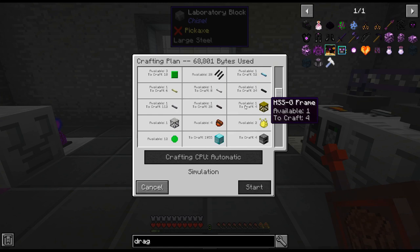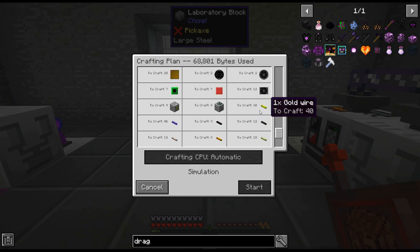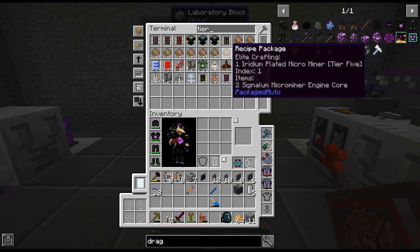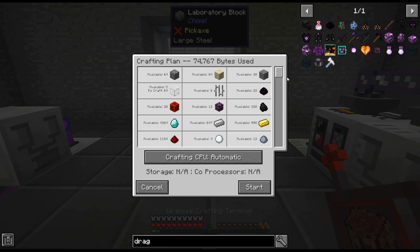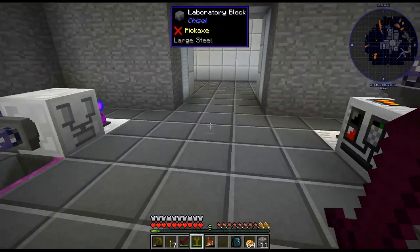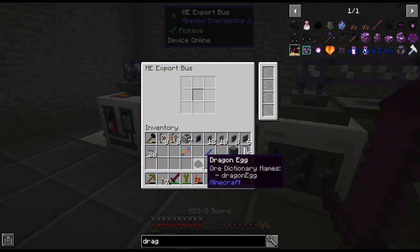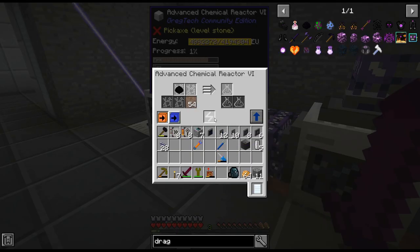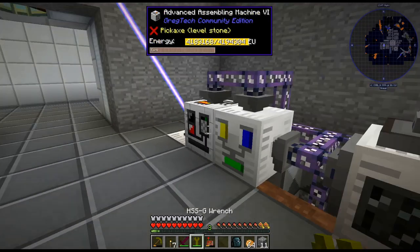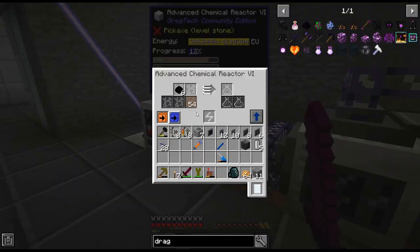This one actually does not use those wetware. Technically this one doesn't, but the problem is to get this I need the lair of the chaos guardian, which needs a tier 7. And the tier 7 requires 22 dragon eggs. I think I will — we have 5,000 dragon eggs, I could just do that. That should start filling in.